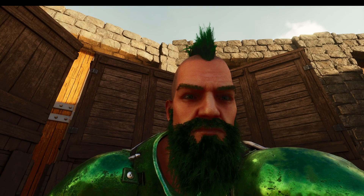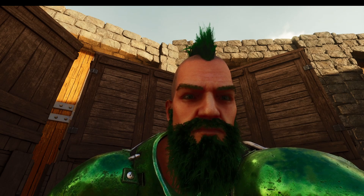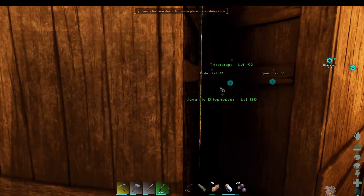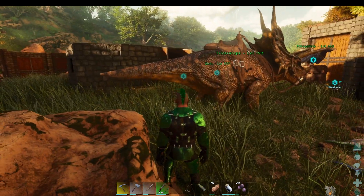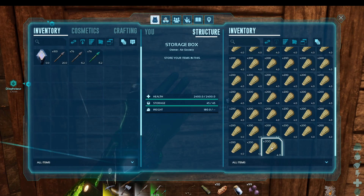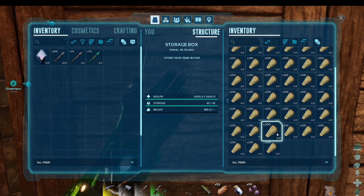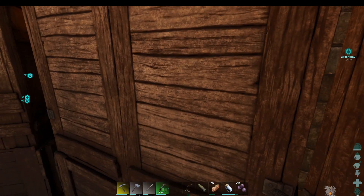Welcome back, another wonderful day on ARK Survival Ascended. We did some harvesting — essentially we have 9,000 materials, 45 times 200.